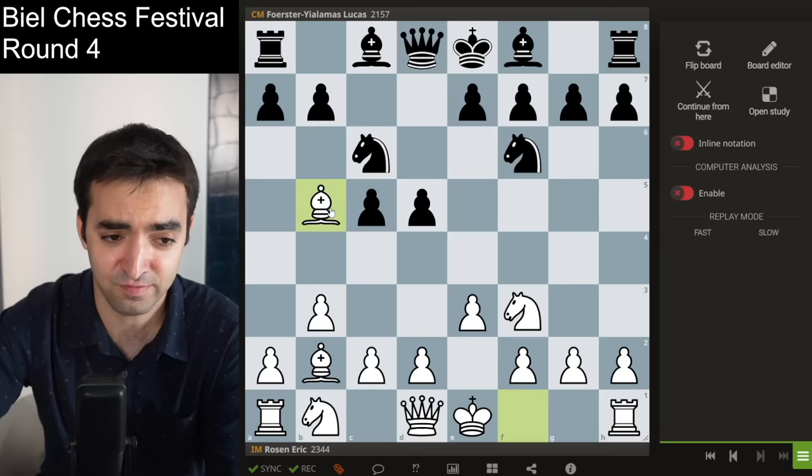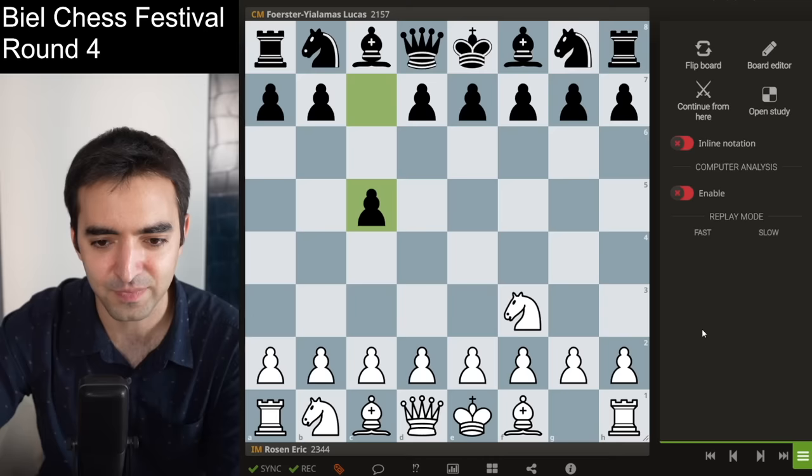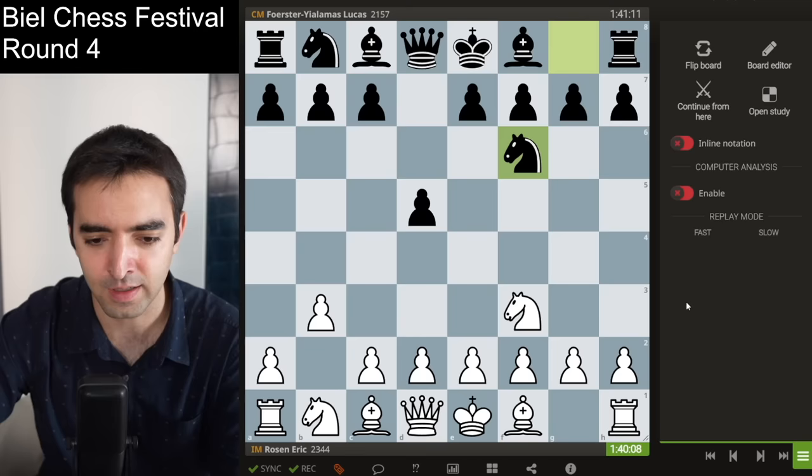I decided to play pawn b3. I was basing my preparation off a game he played against Vladimir Kramnik in Title Tuesday, where eventually he played d5, bishop b2, knight f6, e3 — basically getting this position against Kramnik. Kramnik was white and won a really nice game. It's basically a reverse Nimzo-Indian, Queens-Indian. So when I played pawn b3 I was hoping to transpose into some kind of line resembling what he played against Kramnik. But here he still played very quickly, starting with Nf6.